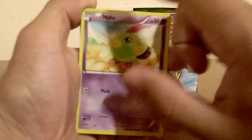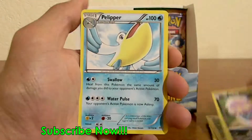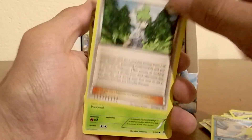Come on, bring me something good. I have no secret rares yet, I would really like one. I have a Natu here, Nincada, Gligar, Voltorb, and Inkay. Pelliper. A Wally — I like this card. Tell me your opinion about this card. I really like this one.